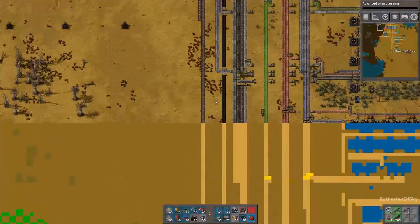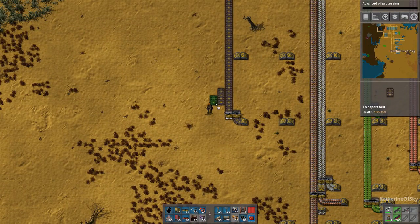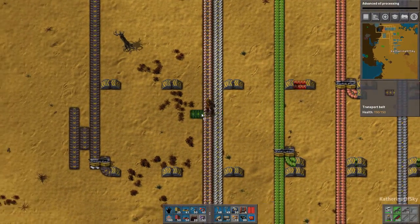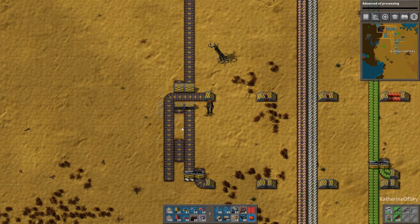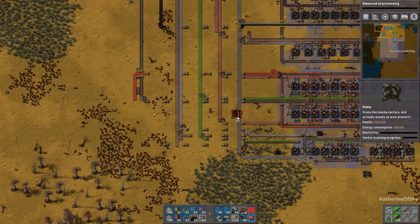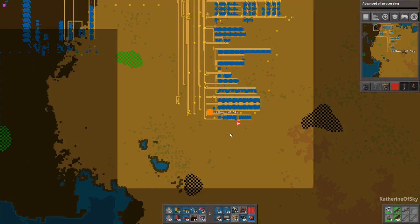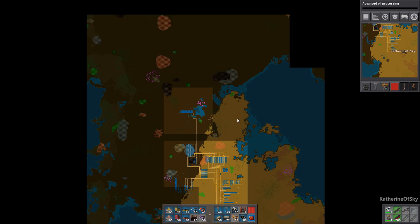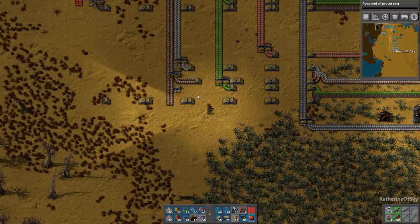We're missing a radar, looks like. So we have a line going there, but we don't have anything here - that is where we're going to put our red circuits. I think we just need a radar down here; we're running out of spots to scan. Let's chuck it down somewhere. Now with the whole place lit up, I need to put one near down there by the oil as well - maybe we can scan for more biter bases now.